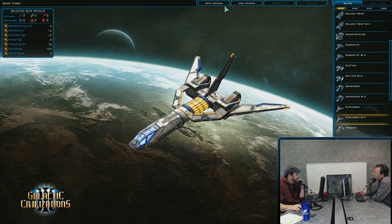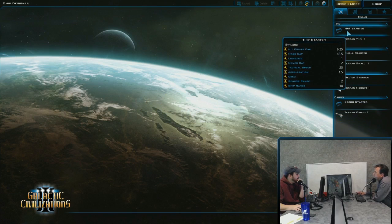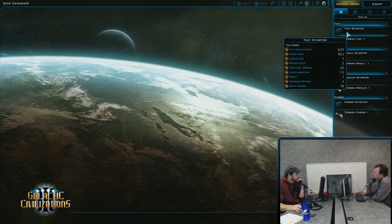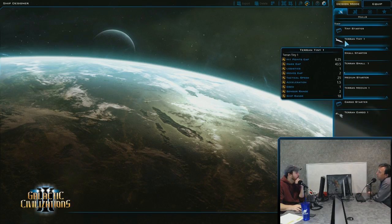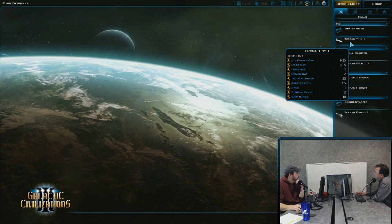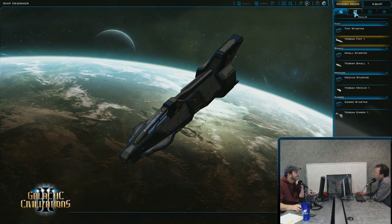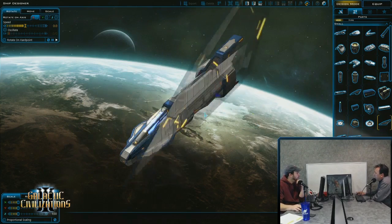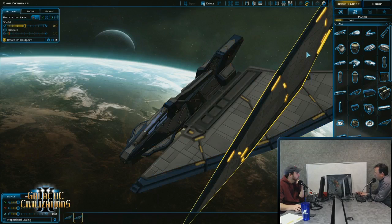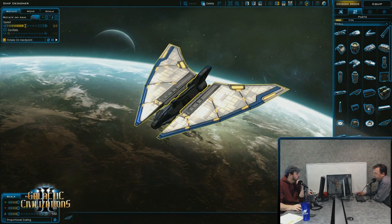Going back here, we'll do a new ship. There'll be all the different hull sizes: a starter brick, then simple hulls, then full ships. Starting with something super simple — we just grab a hull, add a wing, and hit symmetry. Symmetry makes everything look better.